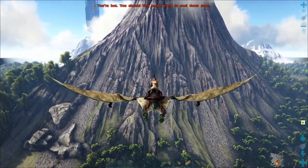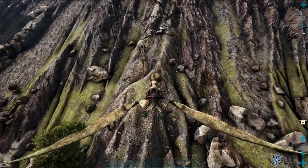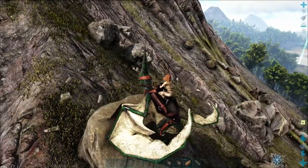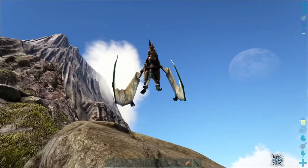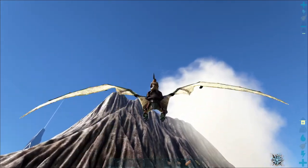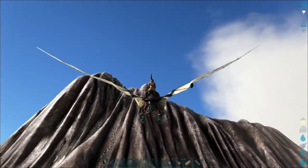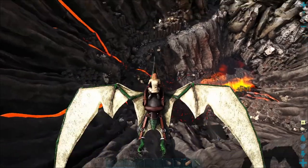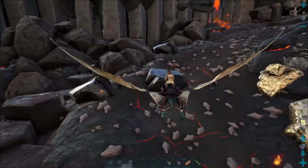I do not feel safe at all. But on the other hand, we can keep our eyes peeled for Argentavis — they spawn around here. We need another refill on stamina; I hope nothing comes up on us. The volcano is a super duper good source for metal, obsidian, and crystal, but you have to have a mount able to carry all of that stuff because it's heavy. We are just going to nab a little bit of obsidian, because Flapjack can't carry anything. It's getting hot — what a shocker, it's a volcano.